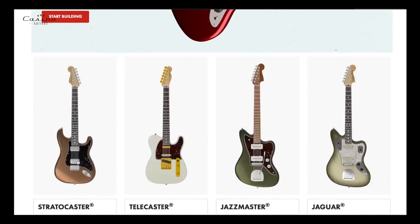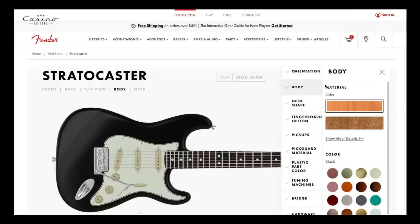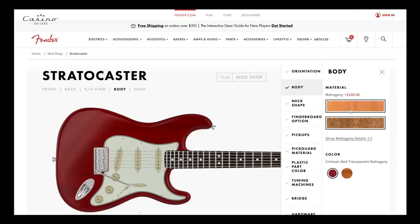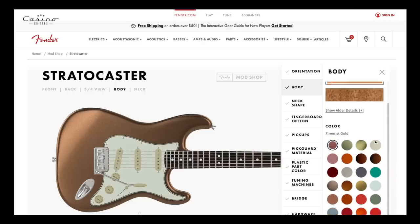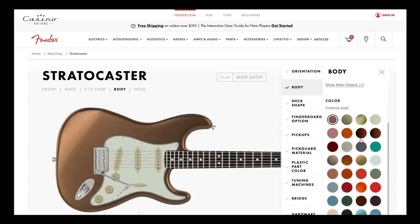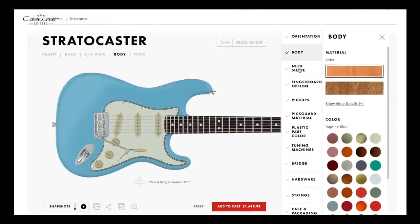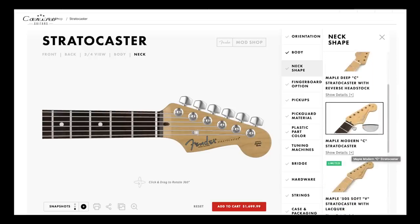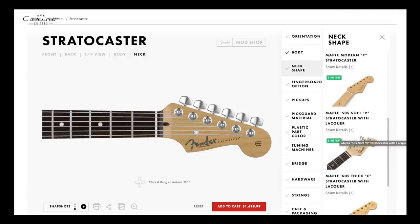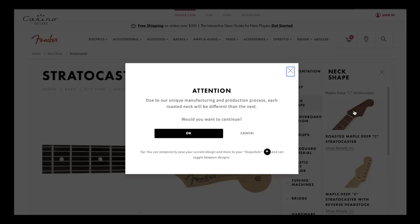Going to Stratocasters — it'll take a second to load. We're into the Strat design. I've got a black Strat here, I don't want that. I want an alder body — you can go alder, ash, or mahogany. I'm sticking with the alder body. For color, I want Daphne Blue — bam, I love that. For the neck, here are the options: roasted, Deep Sea, maple modern C with rosewood, soft V, 60s thick C. I'm gonna go with the roasted because that's cool looking.